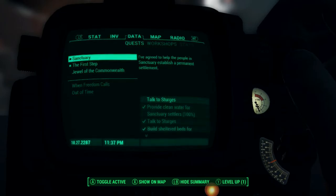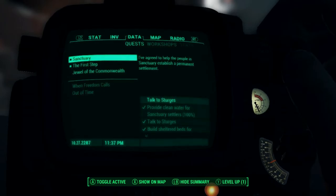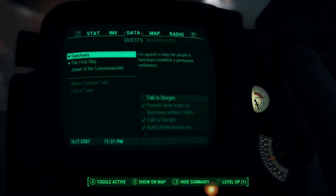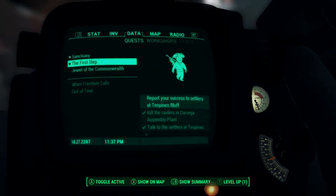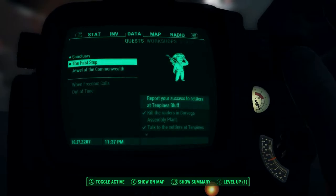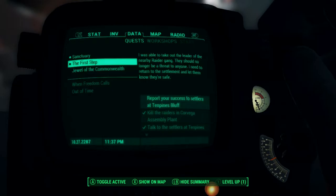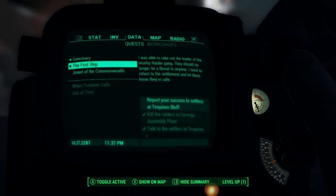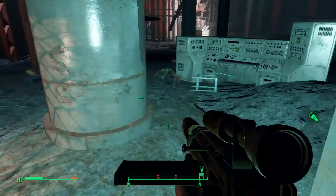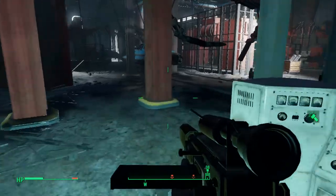Welcome back to another day of Charlotte Wars adventure in Fallout 4. We're continuing on with killing off all of these people here in the Corvega Assembly Plant. It says I'm done and to report my success, but we know there's more guys here, so we need to take them out — pretty simple.